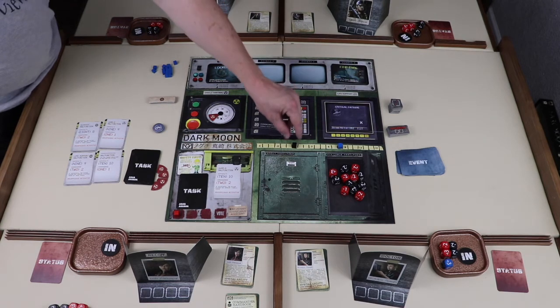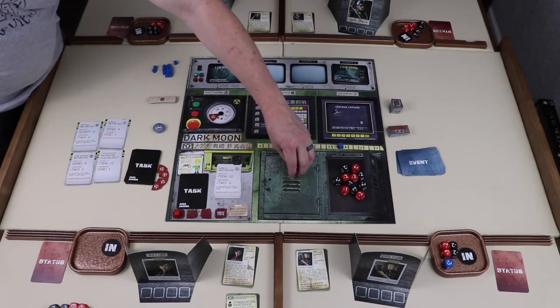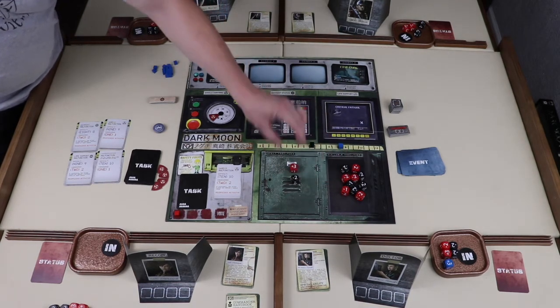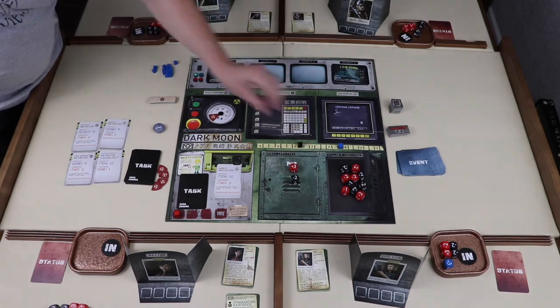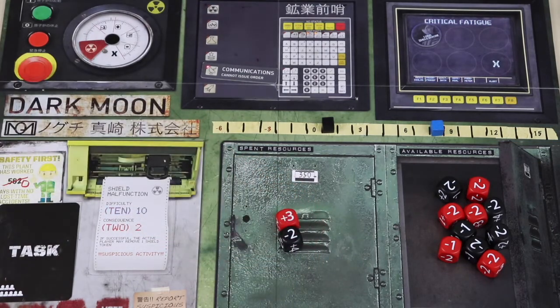When dice are submitted, the black cube is moved either up or down in the direction indicated by the die. This die would move the black cube up three spaces; this die would move the black cube down two spaces. When dice are submitted to the task, they're placed in the spent resources section of the board. After the task is resolved but before the consequences take place, all of these dice will be moved back into the available resources space. Once all players who chose in have submitted at least one die, the task is considered complete.